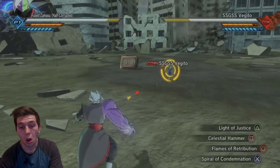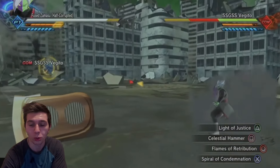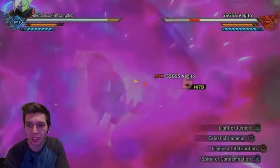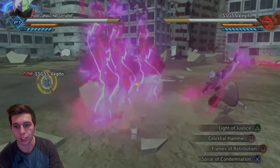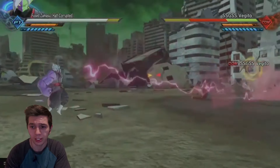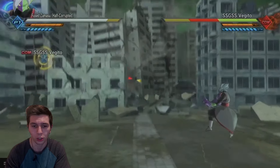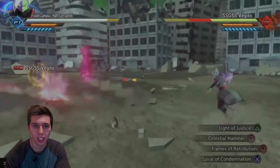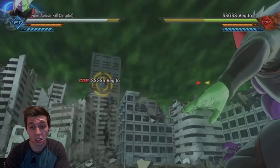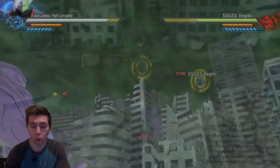Clarifying with Gogeta — unfortunately, Corrupted Zamasu does not have any Ultimate or Super Attacks in Xenoverse 2. That's a little disappointing. So the most realistic moves for Corrupted would be: Light of Justice as a Sniping attack, Celestial Hammer as an active skill similar to Raccoon Kick or Broly's Charge, Spiral of Condemnation as possibly another active skill, and one move as a Break Strike. That's really everything he has.